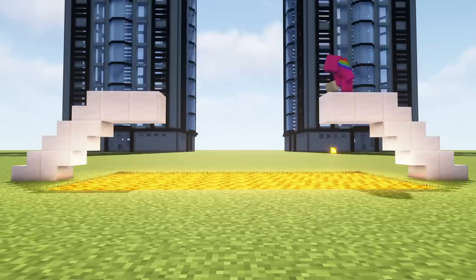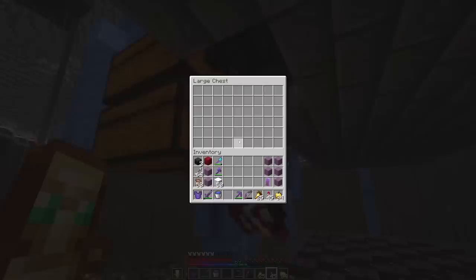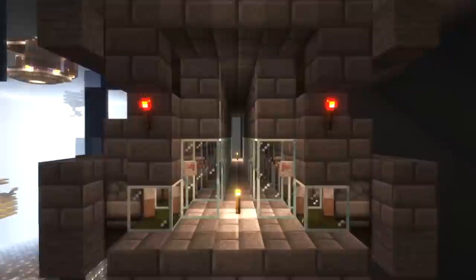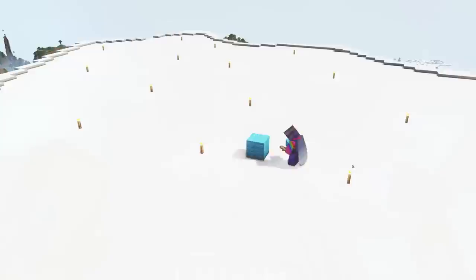Sand has one limitation though — it falls down, so it can't be used for horizontal lines. I needed a different block for that. Wool is the standard framework block for any self-respecting Minecraft player, so I had already made a sheep farm right under the mountain. I got the wool from there and then grabbed some blue orchids from the flower farm to color the wool light blue, so we could actually see what we're doing. And with that, the frameworking began.